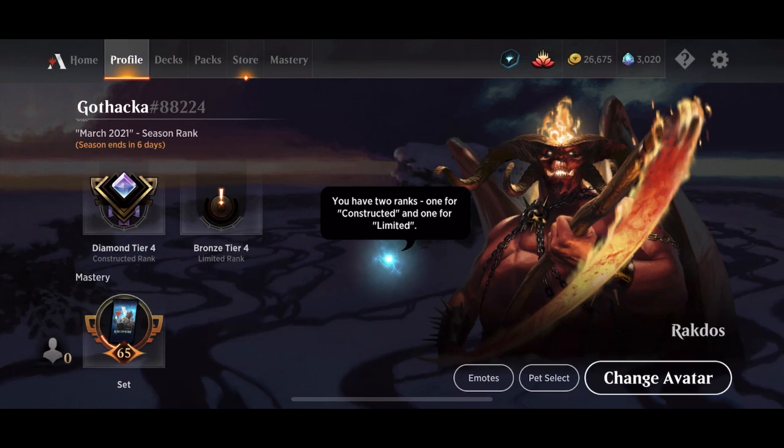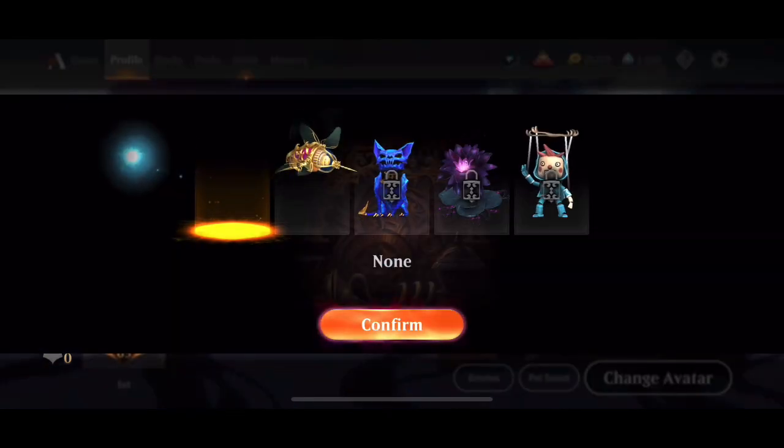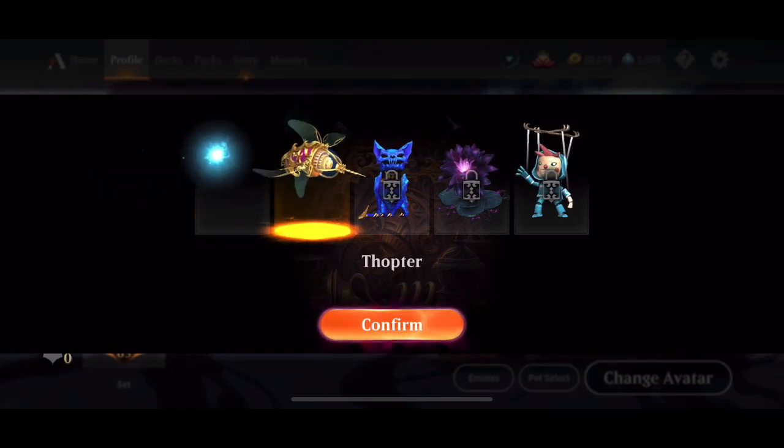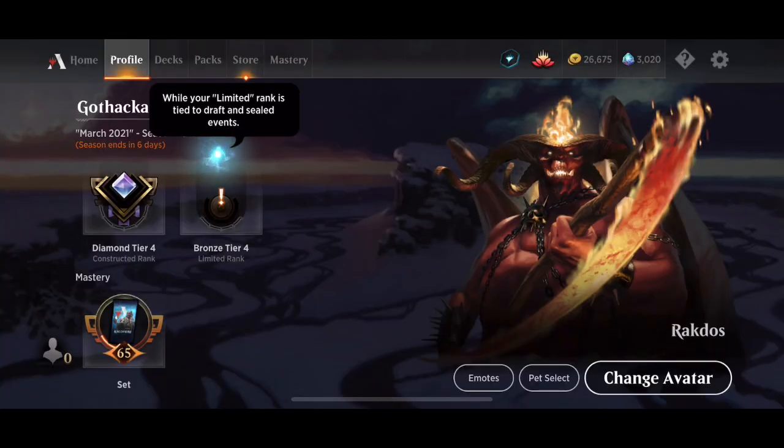Go to your profile at the top left, select Pet, and then from the mobile version you'll see the Thopter Pet is available as an option. Click on that and then you're good to go.